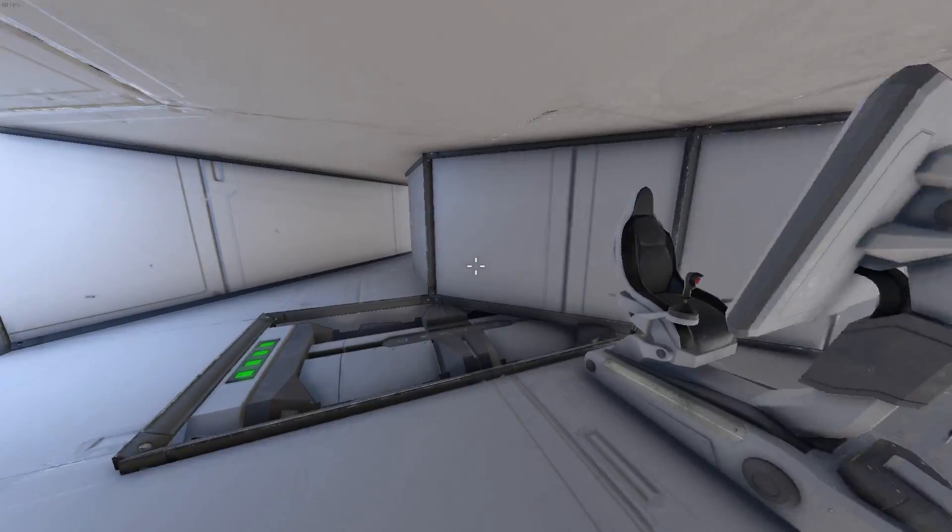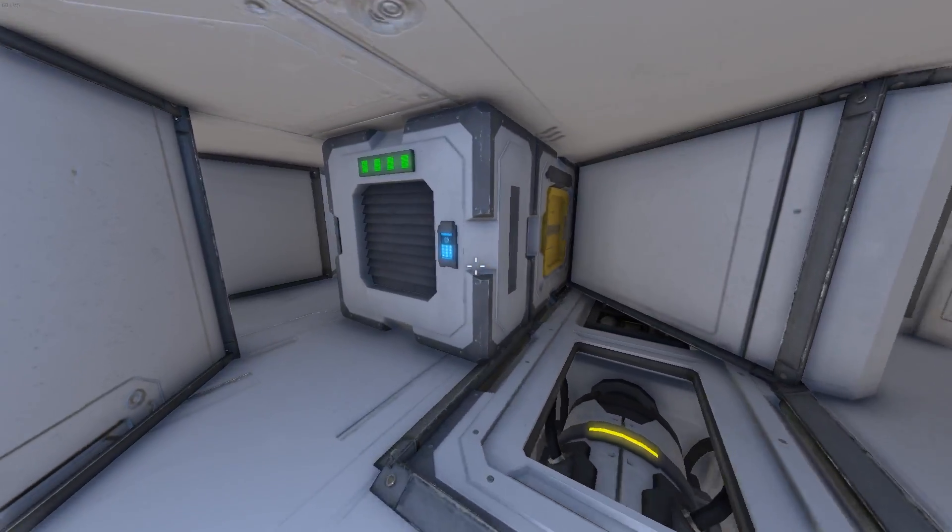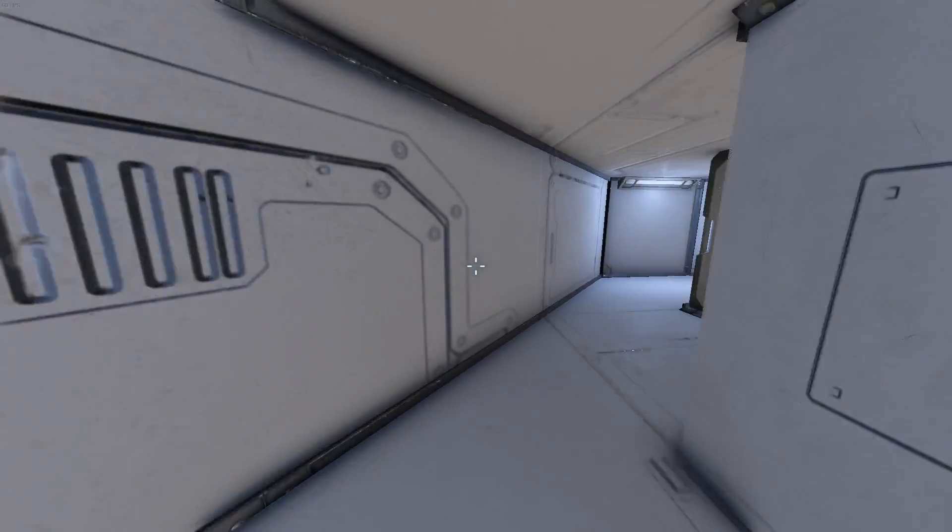Jumping down here goes down to the under-floor working section with power, storage, oxygen, stuff. You know how it works — it's just pretty simple stuff.